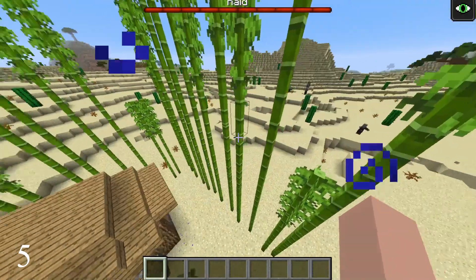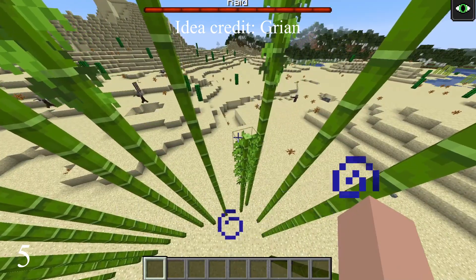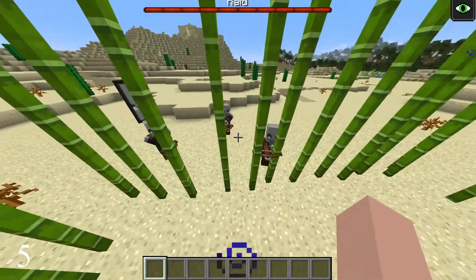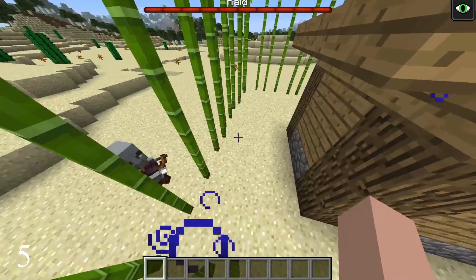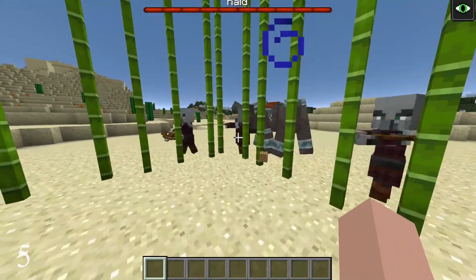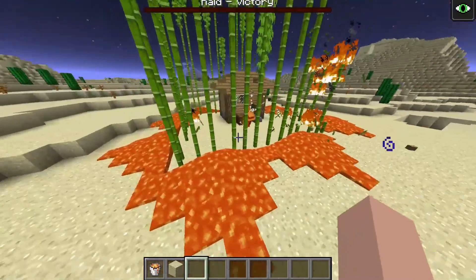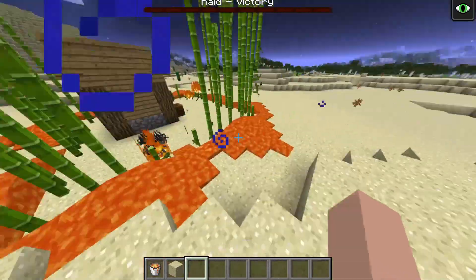Another cool application of bamboo is that it can be used as a wall against raids. Apparently enemies just can't go through bamboo, even when they are standing right in the gap. So it's a pretty efficient way to stop raids on your villages. Just remember that fire is not a good way to go with bamboo when defending against a raid, because you can end up burning it all down.